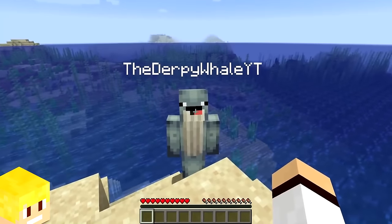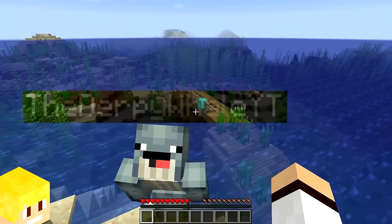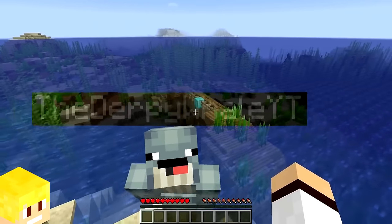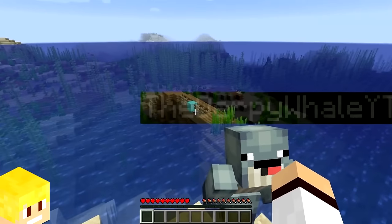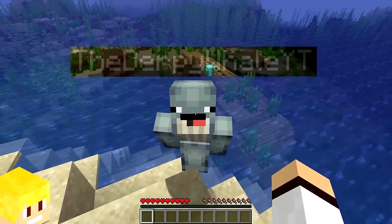In Minecraft multiplayer, if your friend crouches by the ocean, then the water itself becomes see-through when you look through your friend's name tag, which is rather strange.